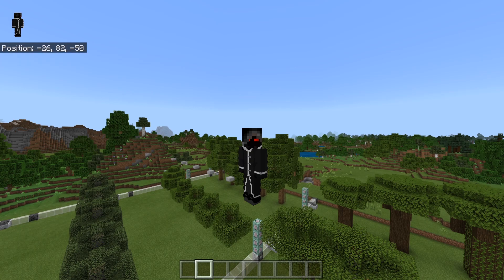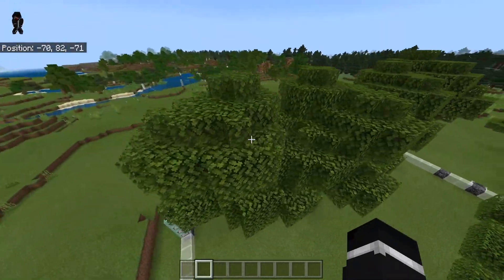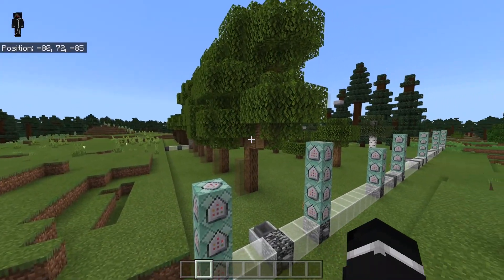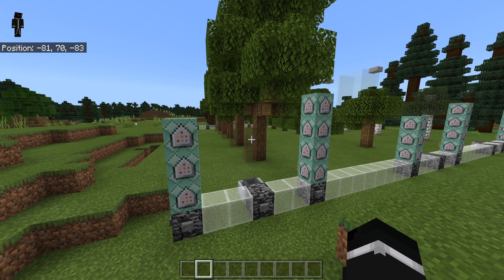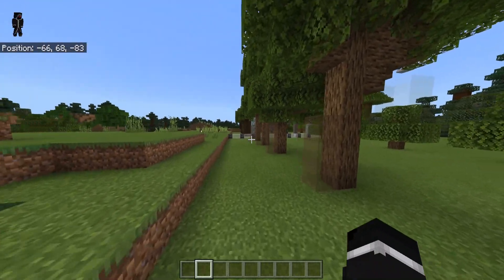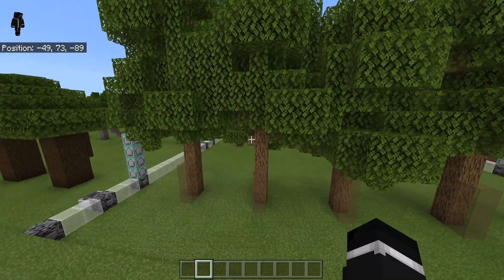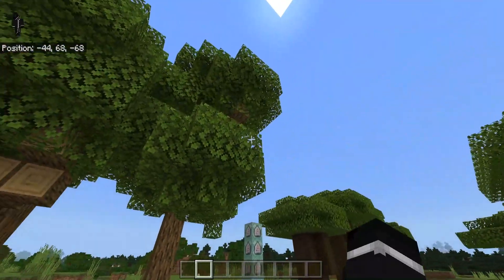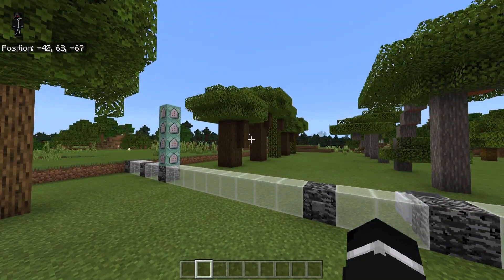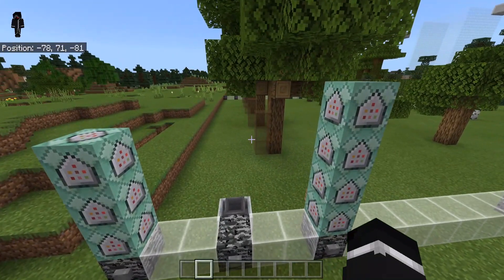There are two different ways to punch or fortune leaves to get saplings. First, since the tick speed is all the way up, we're going to see what we can get from trees when the leaves naturally decay. I have it set up so that when the trees grow, they actually grow tall trees. For this first set, we want to make sure every single one of these is going to be a taller tree, so we can see if it's worth growing these trees over others like dark oak.